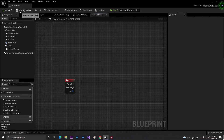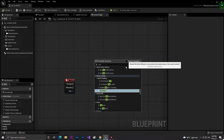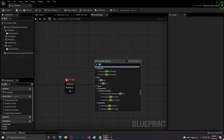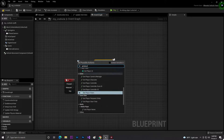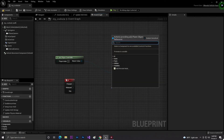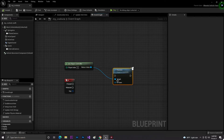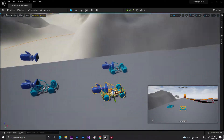Once that's set up, for changing vehicles we need the Possess node - that's P-O-S-S-E-S-S - and the target is the Get Player Controller. So now we need to specify which pawn we want, basically which vehicle we want to get the controller for.